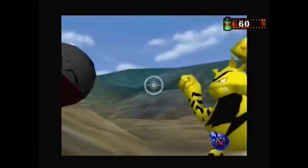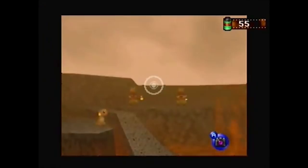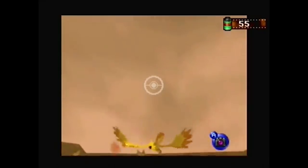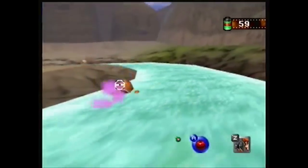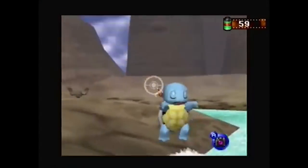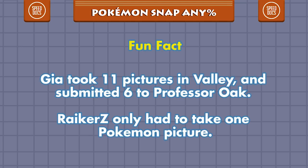RikerZ brought with him many other improvements, such as taking better pictures of Butterfree and Electabuzz. Additionally, he takes a picture of Moltres earlier, which costs him some points, but allows him to exit the stage faster. By taking better pictures earlier in the run, RikerZ only had to take one picture in Valley. Each photo you submit to Professor Oak takes about four seconds. In RikerZ's run, he only takes one photo, which saves him about 20 seconds over Gia's run.